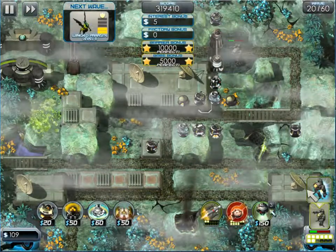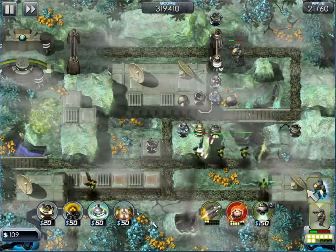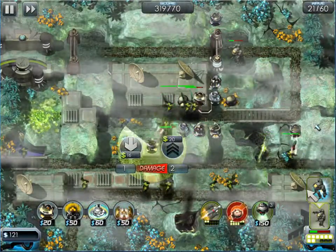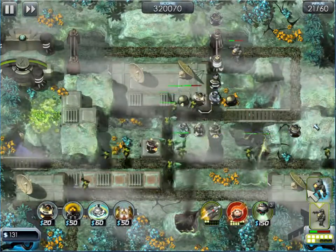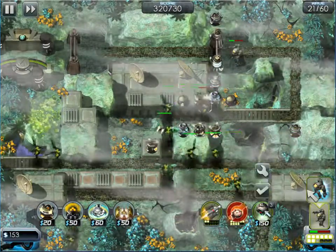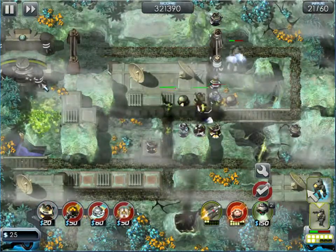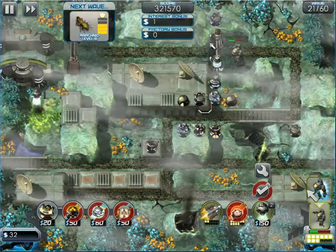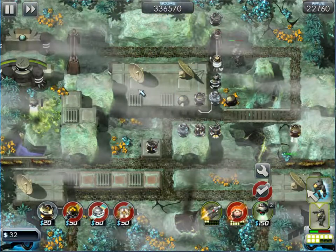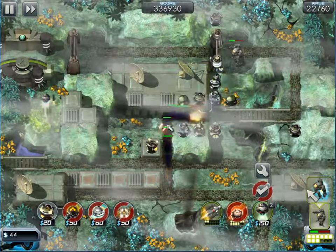I'm going to try and save for 150. This first level tower does nothing — one point per shot is hardly worth it, you have to upgrade it to make it worthwhile. I want this repair drone because it does two things: it can repair the gate if the gate is damaged, and if the gate is not damaged it goes and collects money. I need to upgrade my kill zone — I'll work on the bombs first.